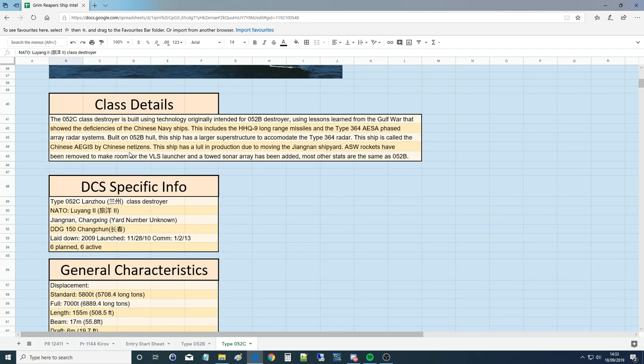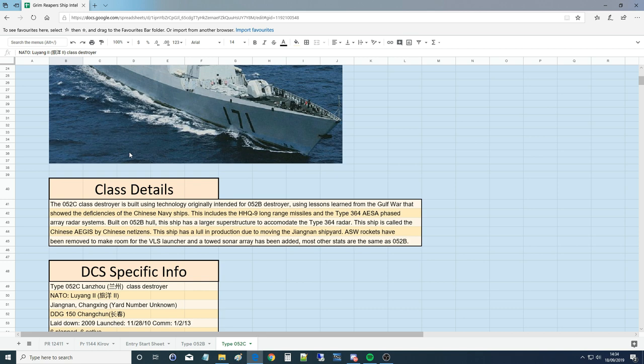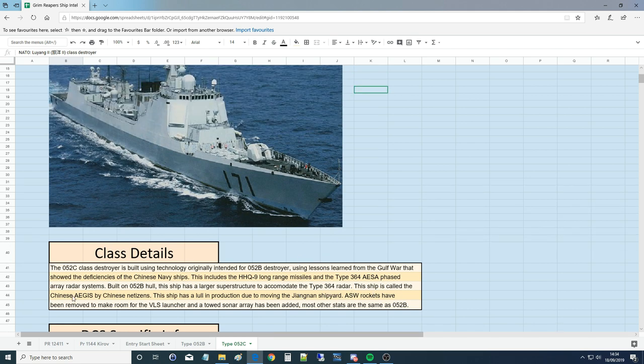The 052C, NATO nicknamed the Luyang II class destroyer. The 052C class destroyer is built using technology originally intended for the 052B. The 052B was originally intended to be the C but had to be cut short with inferior weapons. Using lessons learned from the Gulf War that showed deficiencies of Chinese navy ships, this includes the HHQ-9 long-range missiles and the Type 364 AESA phased array radar systems. Built on the 052B hull, the ship has a larger superstructure to accommodate the Type 364 radar. It's called the 'Chinese Aegis' by Chinese netizens.